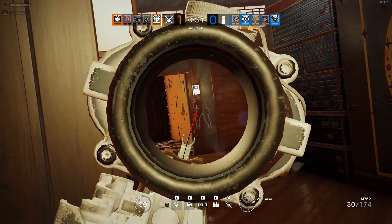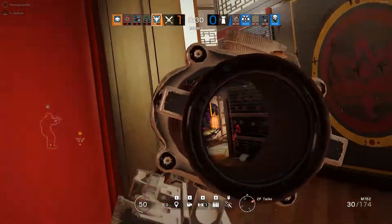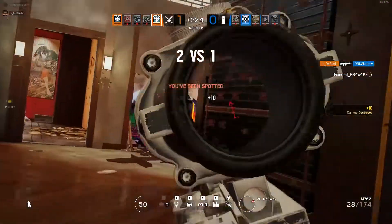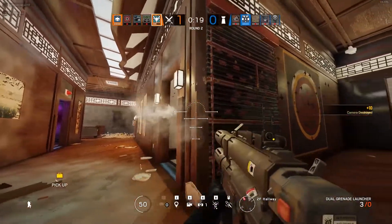Zofia's unique gadget is the KS-79 Lifeline, a multi-function grenade launcher that can fire up to two impact grenades and two stun grenades. The impact grenades work very similarly to the secondary gadget available to defenders, and will open up a circular hole in breachable surfaces.